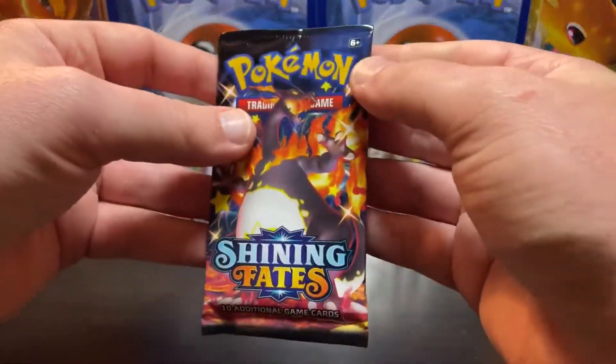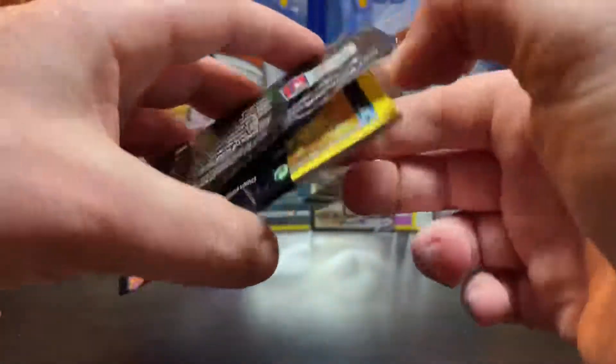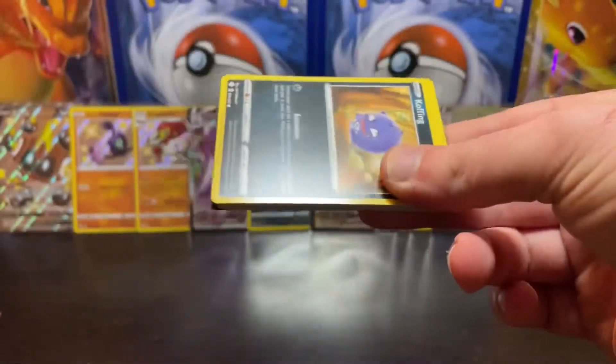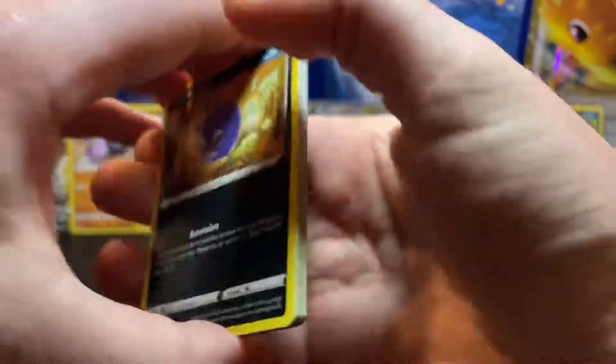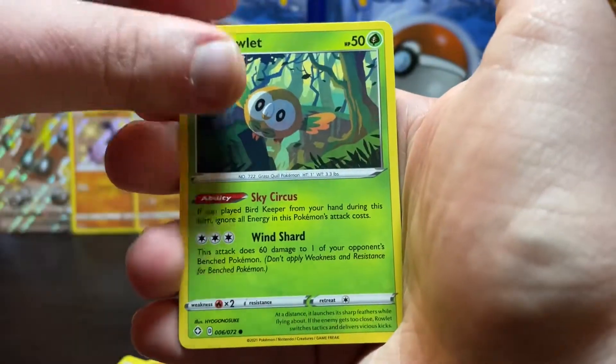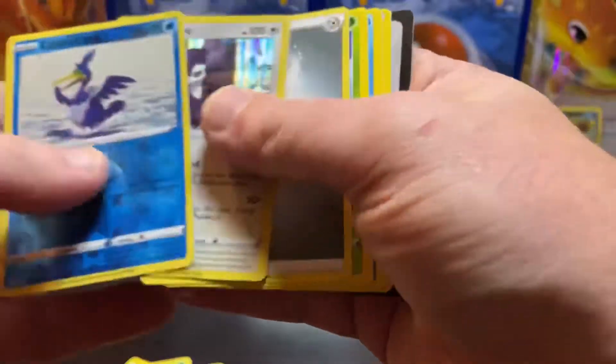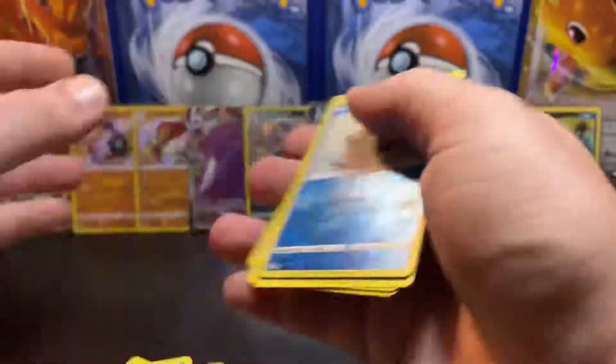Last pack in this opening, but we'll have some more coming up here soon — plenty more packs to open. If we can end it with some fire, maybe a baby shiny or something. Roll it — Cramorant reverse and an Indeedee hollow. Nothing on that last pack, but...